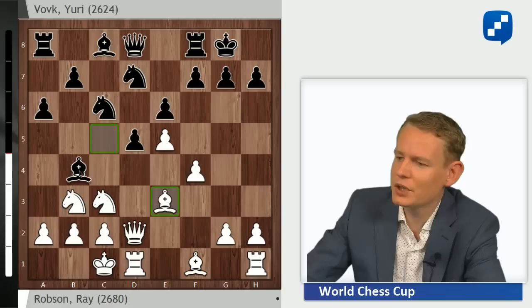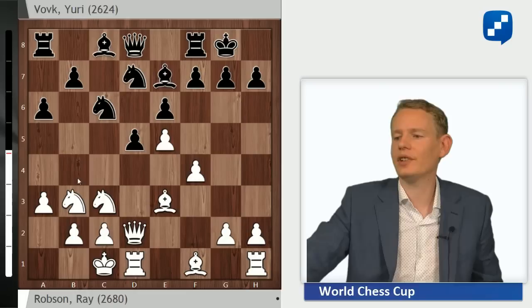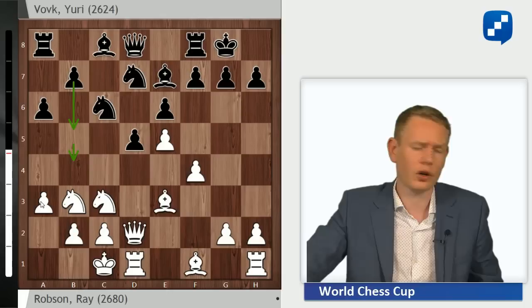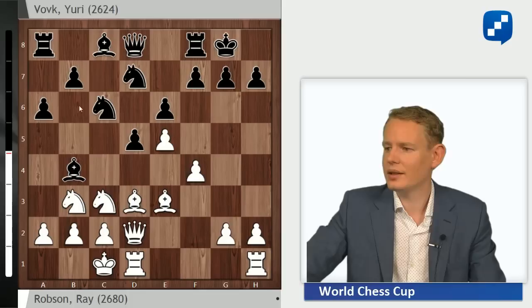Black plays Bb4 here, which is a very strong move and also the mainline of theory, provoking White to go a3. But after a3, this bishop would just retreat to e7, and it turns out that the pawn on a3 has seriously weakened the White king's position, giving Black quite a hook to start his queenside attack with b5, b4. So a3 is not to be recommended.